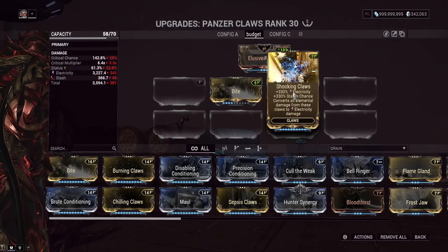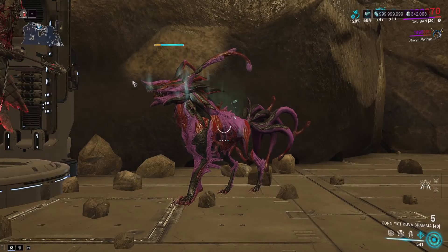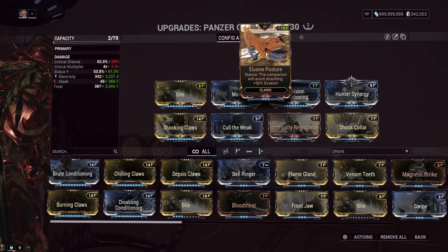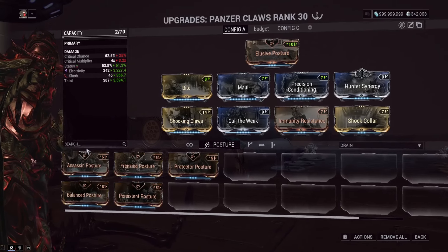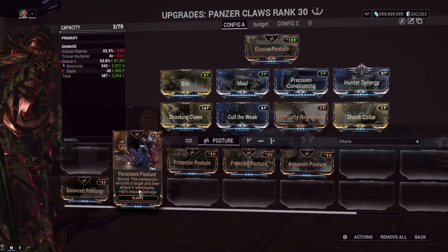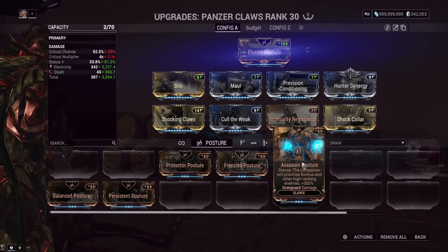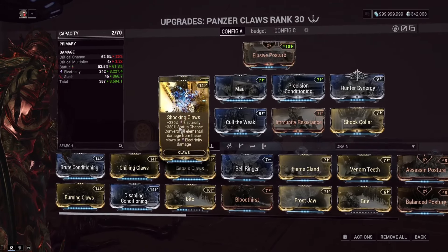For a budget build, you just need an unranked Shocking Claws and whatever the lowest rank of Bite allows you to reach 50% crit chance — that's all you need, no crazy stat stick setup required. We're focusing on the companion doing its abilities, not attacking. Elusive Posture gives the companion 50% evasion — I recommend this because if it's attacking it's likely to die. If you do want it attacking, Assassin's Posture makes it deal more damage to overguarded enemies, and Frenzied Posture gives increased status duration.